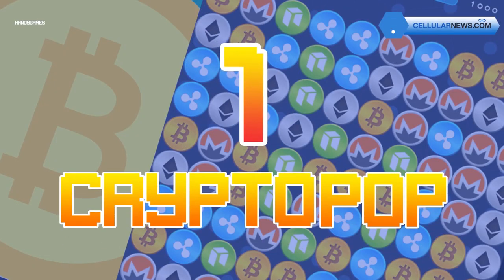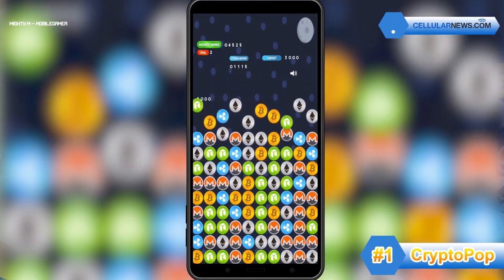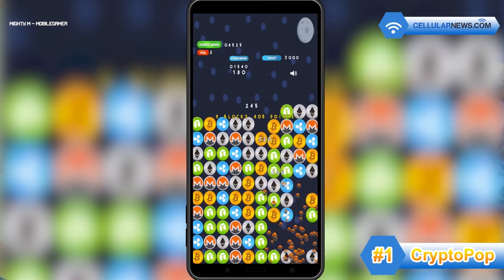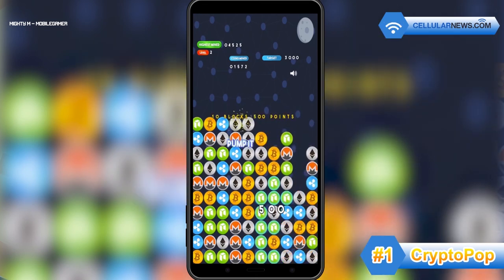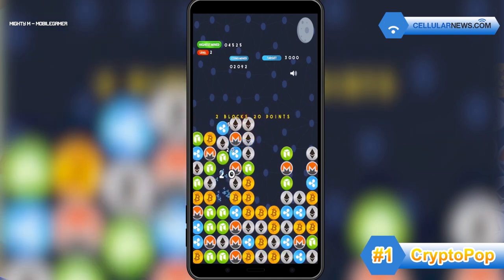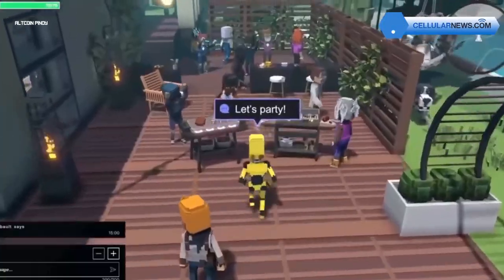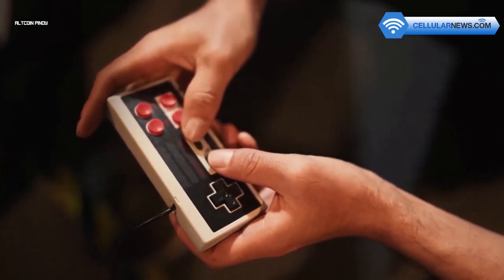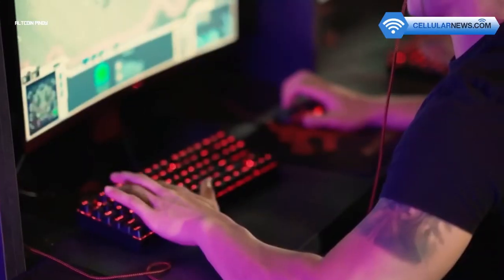Taking the top spot is Crypto Pop, which is a lot like Candy Crush. Your goal is to have the fewest coins left on the board as possible. All you have to do is tap on a cluster of at least two coins to clear them. Pop as many coins as you can in one tap and you'll earn the most points and, of course, more Bitcoins. Which of these Bitcoin games have you already played? Do you have a favorite that didn't make it on the list? Don't forget to share your thoughts in the comments below!